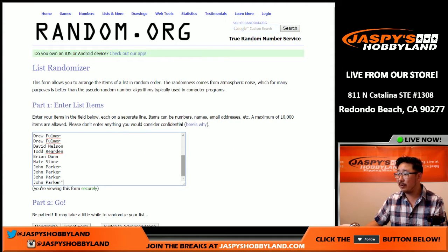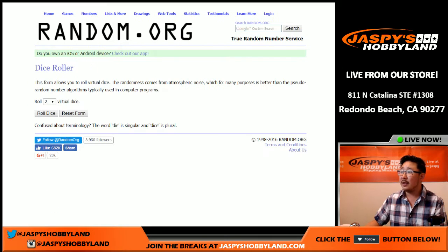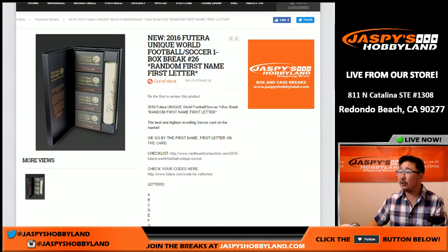There are all the names of the players involved — big thanks to them. And there are the first name letters. Remember, they're first name letters; we go by the checklist. And remember, if you look at the webpage highlighted in orange right now, that's the Cardboard Connection checklist — we go by that. Below that you can check all those codes. By now you should know there are codes on the bottom and back of the cards, and you can enter those codes to get more information or play the Futera soccer game.